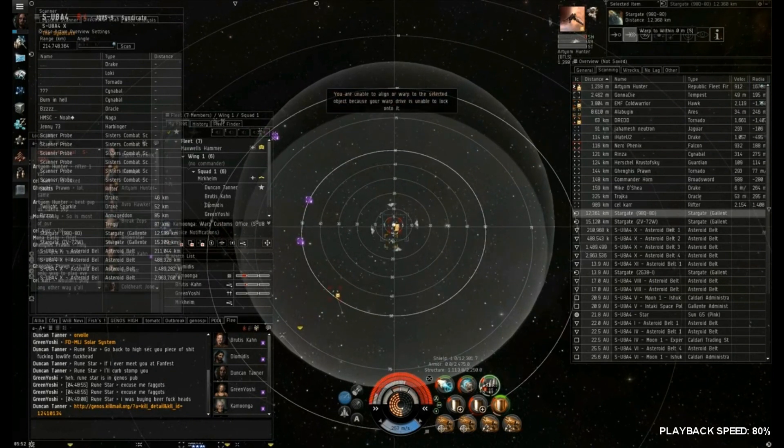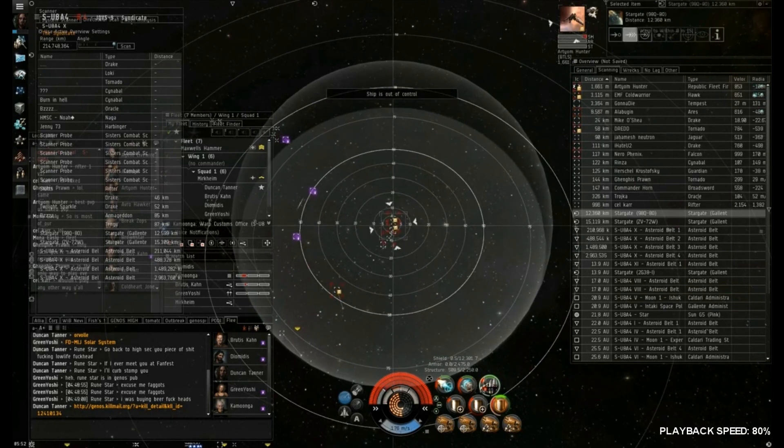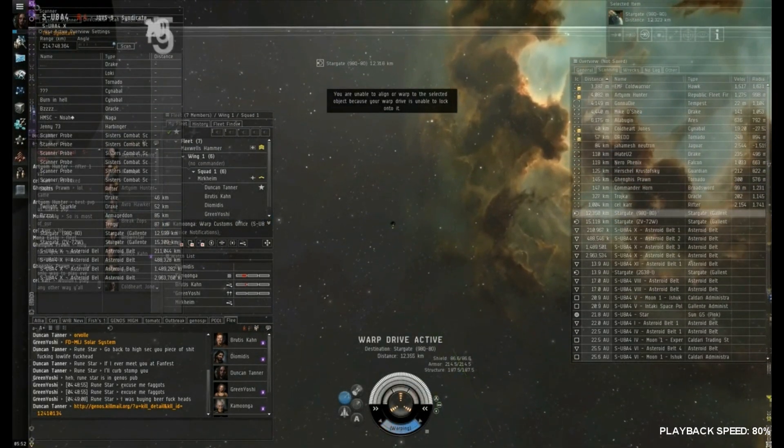You can see how we're all split up and I can't do too much about it. They all warp on top of me. I'm scrambled and don't really have any support, so I just basically go down and there's not too much I can do about it.